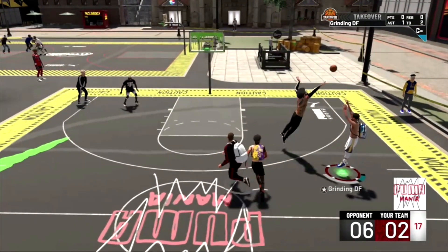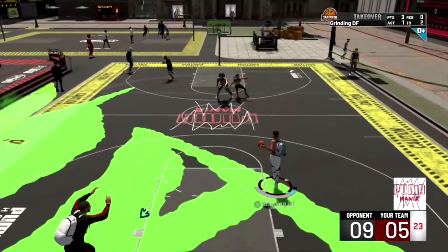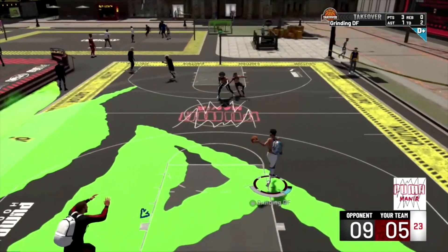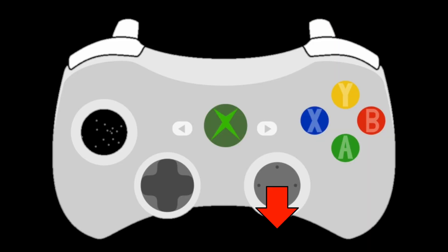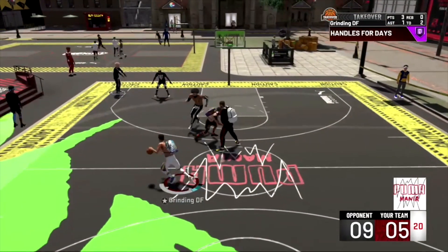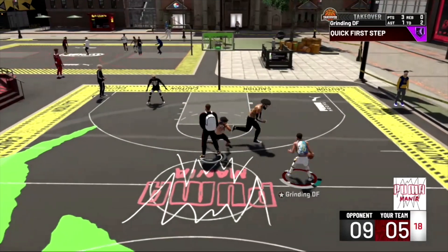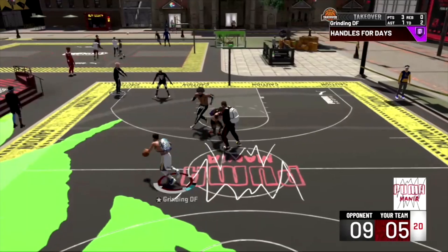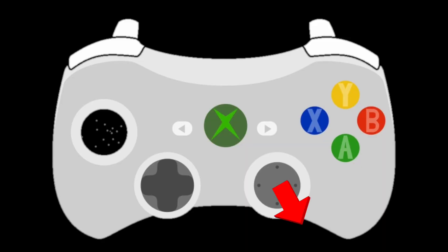There are other ways to set up your combo. One of my favorites is to keep it simple and just do two behind the backs. You're running up the court holding RT, flick RS down and move to the left, then let go of RT and flick RS down again. Again, the ball is in your right hand — do a between the legs, a crossover, a behind the back, any move you're comfortable with to get the ball in your left hand. Then sprint to the left, stop, hold RT, flick RS diagonally down to the right, and move LS to the right.